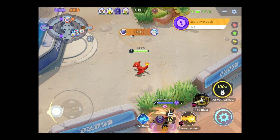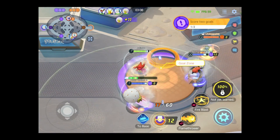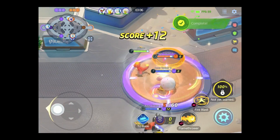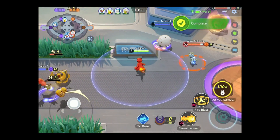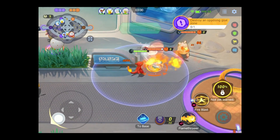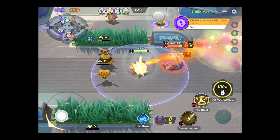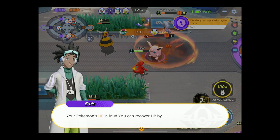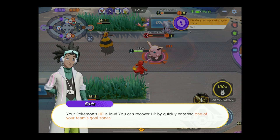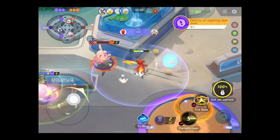If you hold down the attack button, you will automatically look for stuff to attack — so that's useful. We're in a little bit of a team battle here. Try to KO before they can go heal. Took out one. That is an assassin, so we want to be careful there. I want Flamethrower — I'll take Fire Blast. I like my ranged attack right now. And I can score a few more.